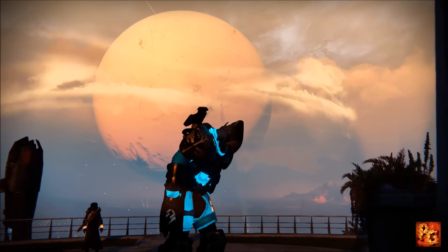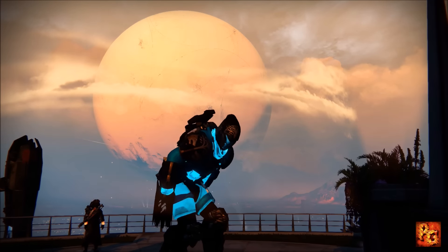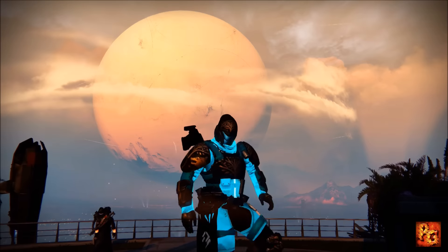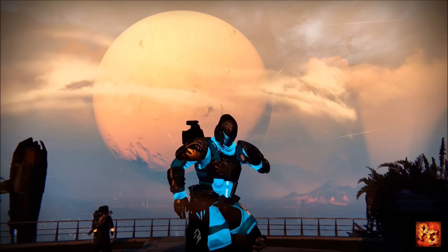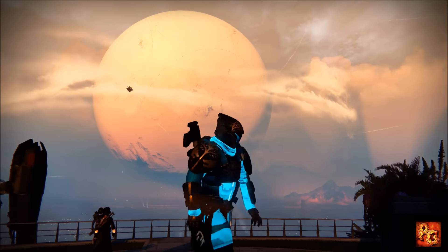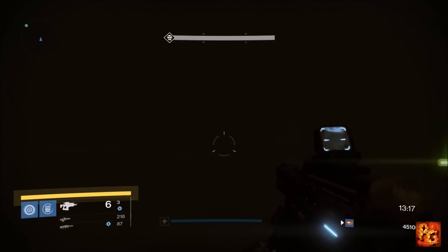The Nightfall this week was The Abomination Heist — the Dark Blade — and the modifiers were Epic, Arc Burn, Specialist, Juggler, and Airborne. If you had an arc fusion rifle that hit hard, like Saladin's Vigil, you had fun with this Nightfall. It was a ridiculously powerful Nightfall with Saladin's Vigil and Arc Burn, as you'll see right now.